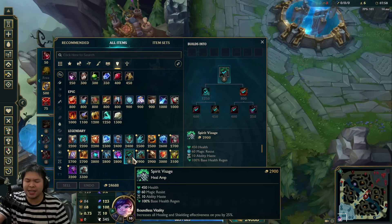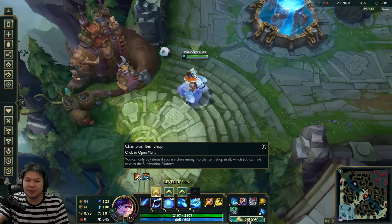If you have someone like a Soraka or any enchanter on the enemy team, please go Visage. As for the last few items, Thornmail chains could be good to lock someone down.